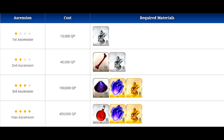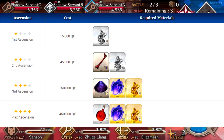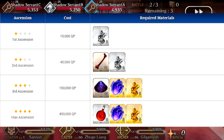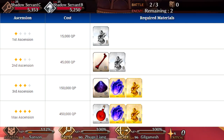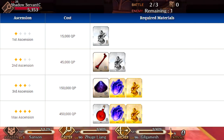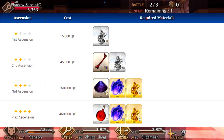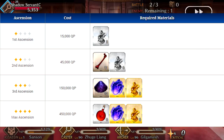Moving on to his skill enhancement materials — you don't need a whole lot. You need bones, forbidden pages, and homunculus babies. You do need a lot of the bones and homunculus babies though. You might not necessarily level up his skills right away unless you're going against a human or evil enemy. The pages are a little bit tricky, but given time we'll be able to get them.